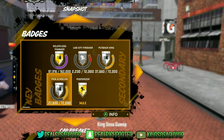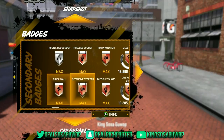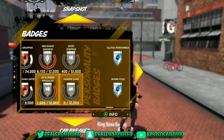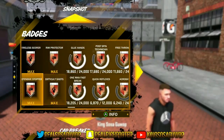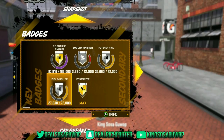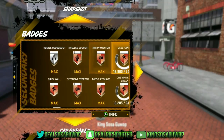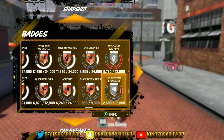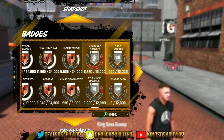Now if y'all boys direct your attention here, I'm gonna show y'all the key badges for this MyPlayer. These are all your secondary badges: hustle rebounder, tireless scorer, defensive stopper, difficult shots, mid-range deadeye, chase down, drop step, charge card, up-and-under specialist, post spin technician, free throw ace, acrobat, rim protector, brick wall — just so many badges you get with this player. Shooting badges, big man badges — that's why I love this archetype, he can do it all. Comment if you think this is a dope build, make sure you like and subscribe if you're new. Much more on the way — it's been real and I'm out of here!